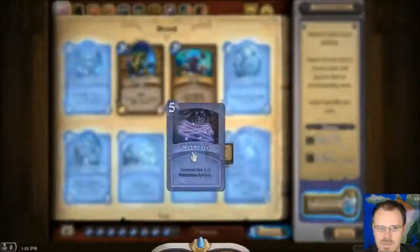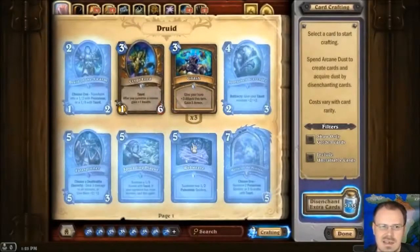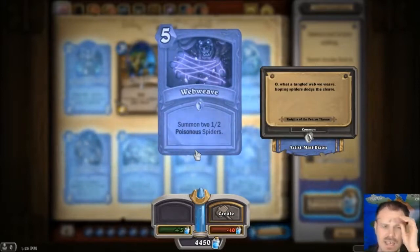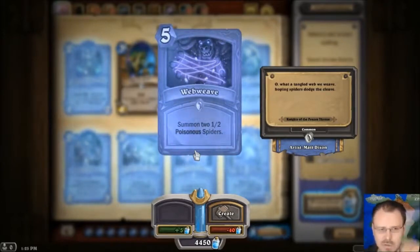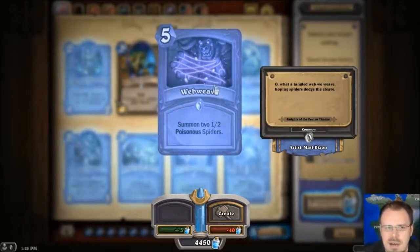Web Weave — for 5 mana you get 2 1-2 Poisonous minions. I mean, Poisonous is strong, but they're so fragile. I feel like this is just a little weak for the cost. I think they really like the thematic thing that there are all these 1-2 Poisonous minions out there. I feel like this card would be a lot better if they were 1-3s. I feel kind of like they ought to be 1-3s — 1-4 for 2 of them for 5 mana might be a little too tough to remove. I'm sure depending on the timing this could still be quite powerful, but eh.